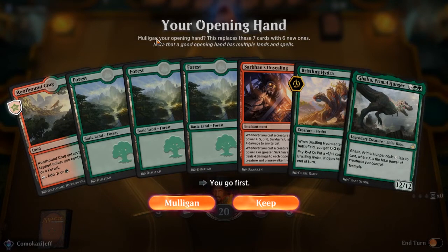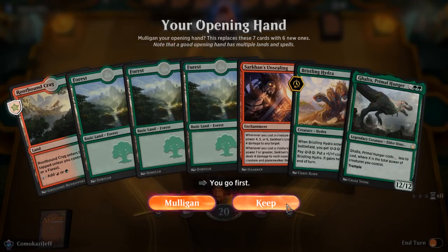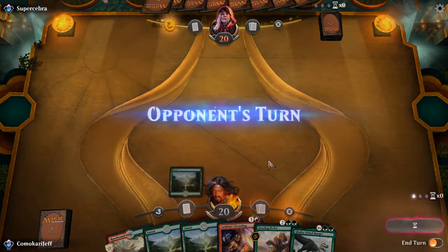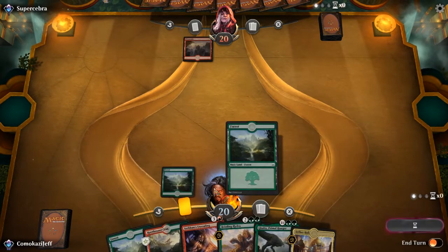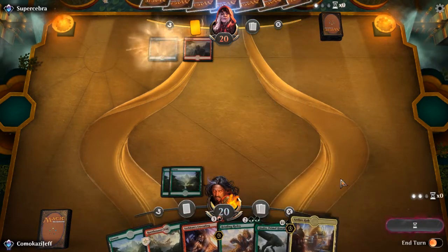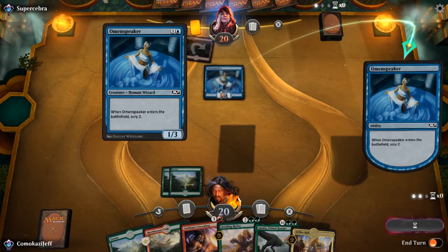Here we are again in MTG Arena Standard. This hand is really slow, but we have everything we want at the same time. I'm going to try this out and we'll see how it goes. More land is not necessarily what we're looking for here. Against red — I think we don't want to show them too much of what we have just yet. Although we do have two ways to create mana for a Rekindling Phoenix. Omen Speaker — okay, so I think this is the Wizards deck.